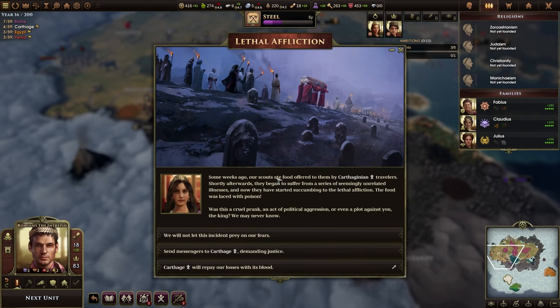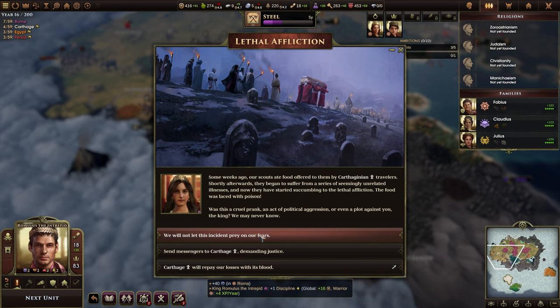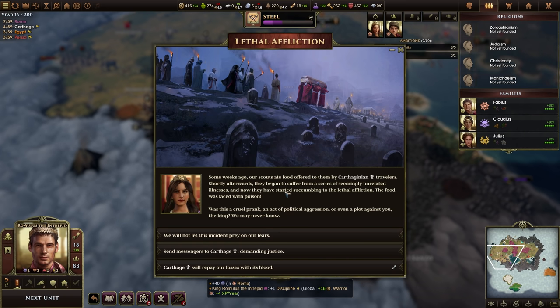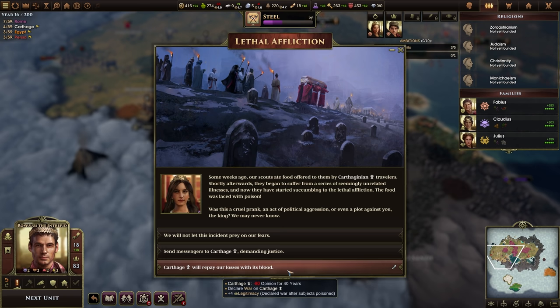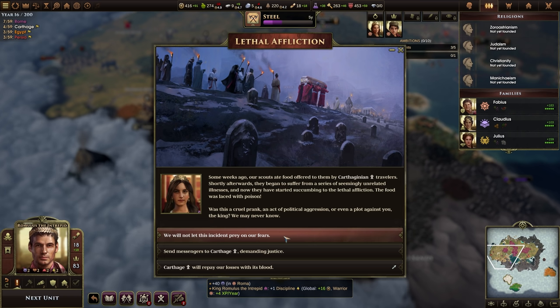Lethal affliction — some weeks ago our scouts ate food offered by Carthaginian travelers and began suffering from seemingly unrelated illnesses. The food was laced with poison. We will not let this prey on our fears, so we'll get some unrest in our capital city. But our leader would become a more disciplined warrior, which means more money for me. I could send a message to Carthage for extra law and civics, or immediately declare war for legitimacy. I don't want to go to war right now — I'm going to take discipline.